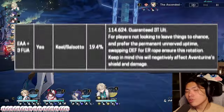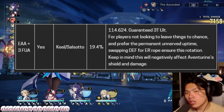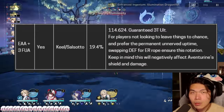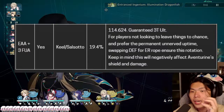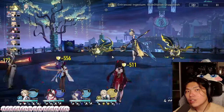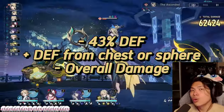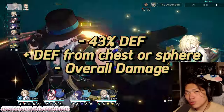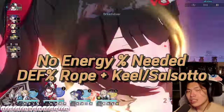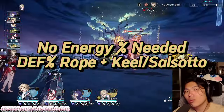Since Aventurine is a preservation unit with a higher taunt value than the rest of the team, he will have pretty much no issues maintaining this 3-turn ultimate even without an energy regeneration rope. But if players really want to guarantee a 3-turn ultimate regardless of being hit, you can give him an ER rope, granting 114.624 energy and guaranteeing a 3-turn ultimate every cycle. However, this negatively affects Aventurine's shield and damage since you're trading away 43% defense for the ER rope. In summary, defense rope is preferred for almost every situation unless players absolutely need a guaranteed 3-turn ultimate every battle.